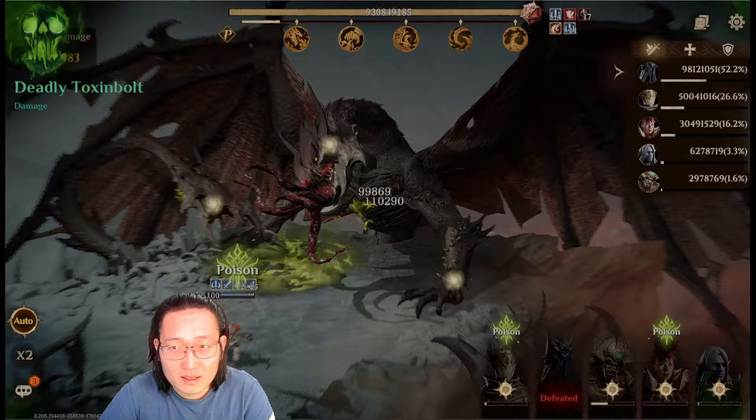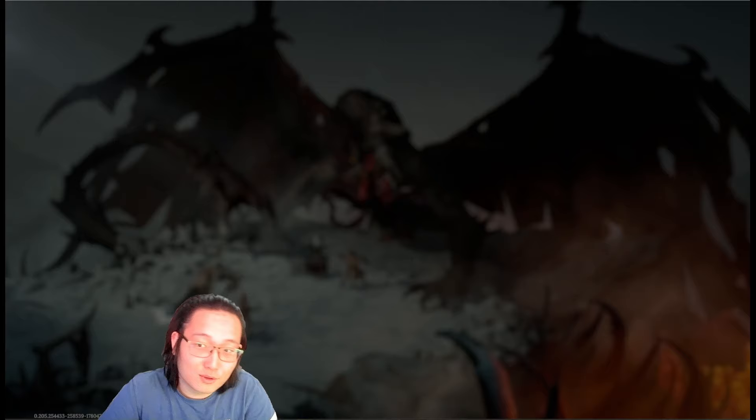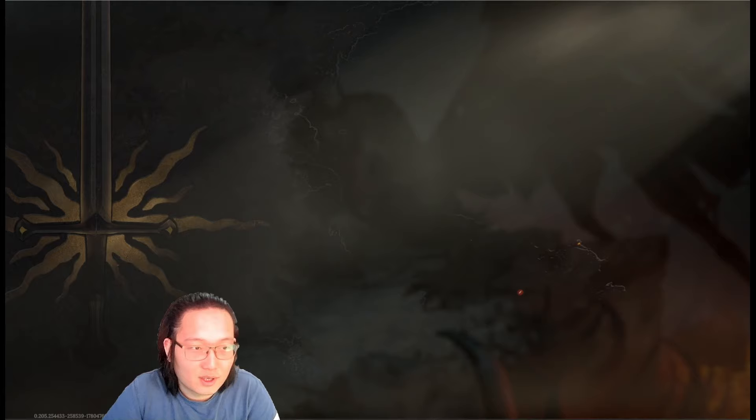By the way, the daily reward — the top reward — is 140 million damage, and you can use six teams. This is one single team doing 188–189 million damage from the poison team.